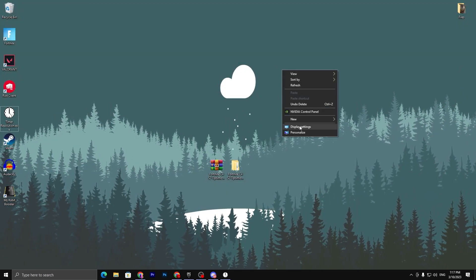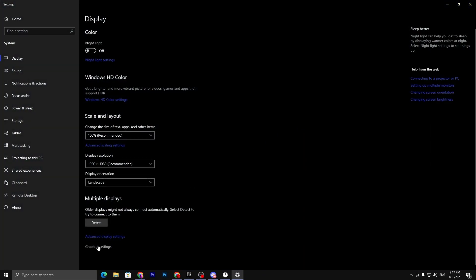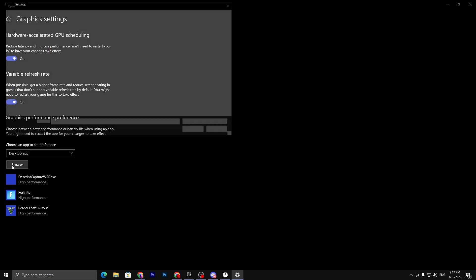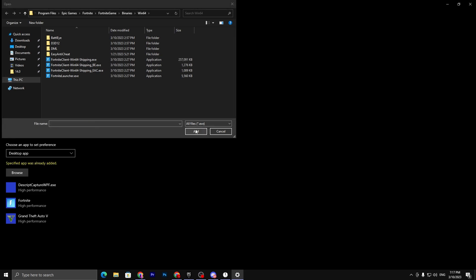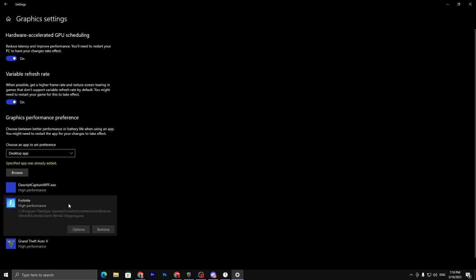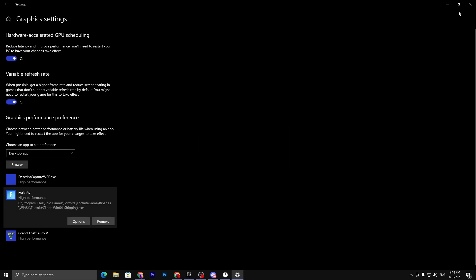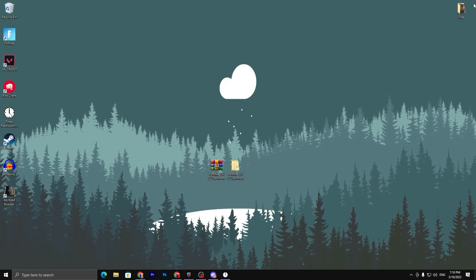Right-click your desktop, go to Display Settings, then Graphics Settings. Turn on Hardware-Accelerated GPU Scheduling on Windows 10 or 11. Turn on Variable Refresh Rate. Under Graphics Performance Preference, click Browse, select the Fortnite executable file, then go to Options for Fortnite and set it to High Performance for your GPU. Hit Save and close Windows Settings.